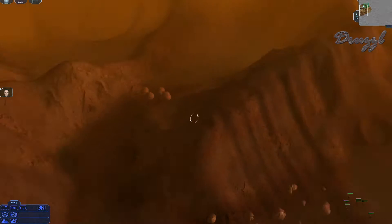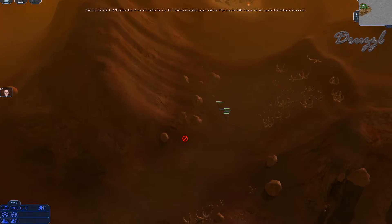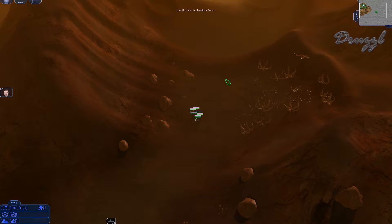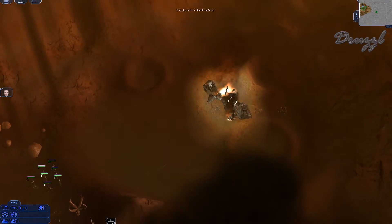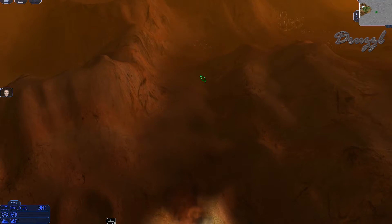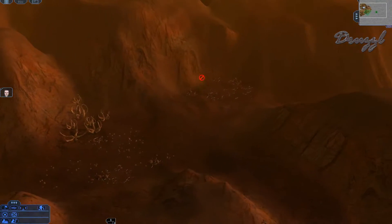Trying to find the way — can't get past these terrain obstacles. A tutorial prompt asks me to hold Control and a number key to make a control group. The objective says 'find the oasis' — it's back this way. At least I can issue orders while panning the camera, which is nice.